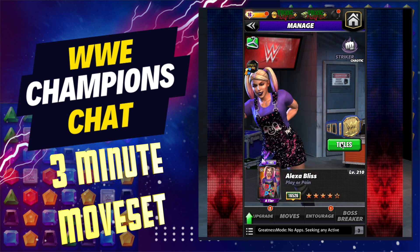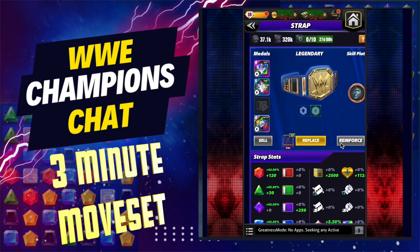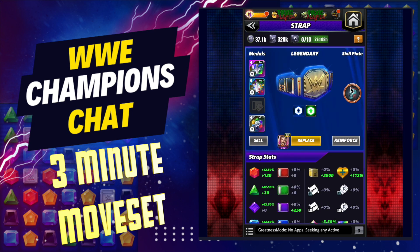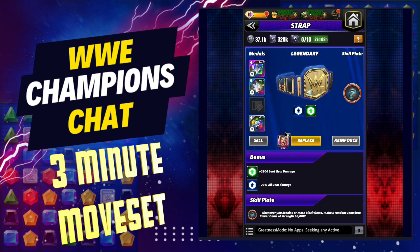I already mentioned the strap is a Rainmaker, which means it does additional loot gem damage — nothing we need to worry about here. Here's where it really matters: this is a hack for this moveset — put the Foley Plate out there. Every time you do your black gem move, you're going to create more power gems and just flood the board.